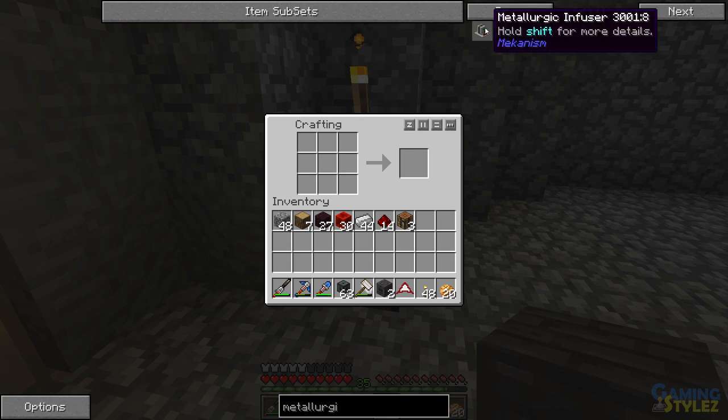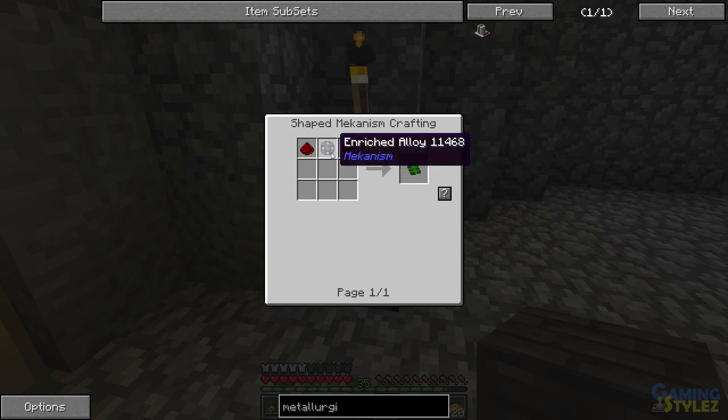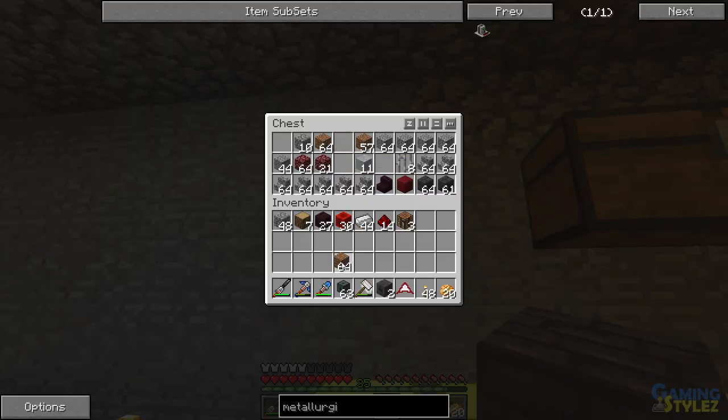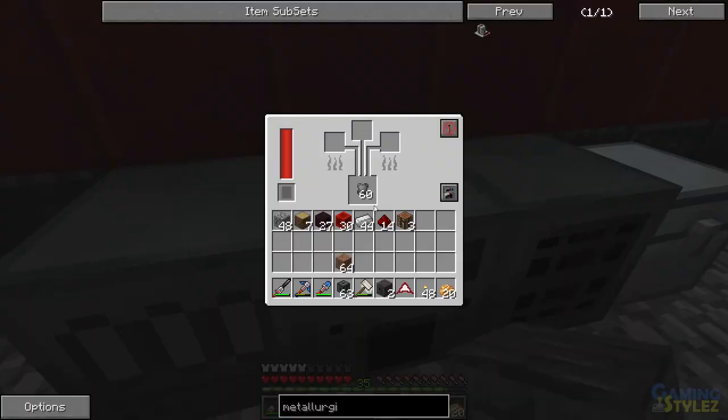Let's look up the metallurgic infuser recipe. Iron is easy, furnace is easy — this is pretty easy. I just need three enriched alloys, which use enriched iron. That's not too bad. Let me cook these — I think this uses vanilla recipes. I'll take half a stack and do three at a time.